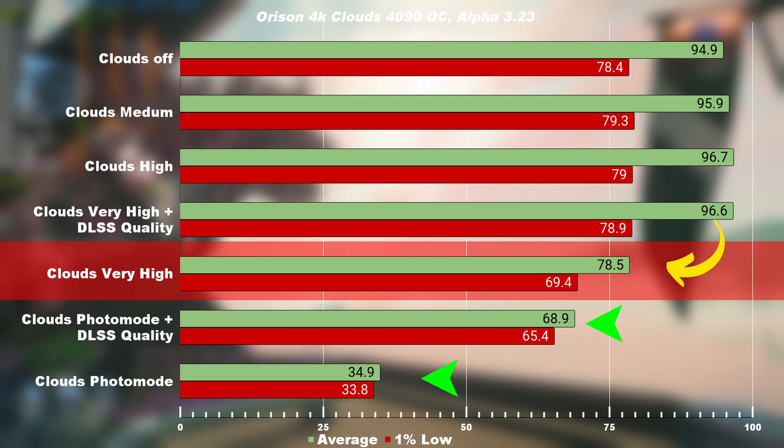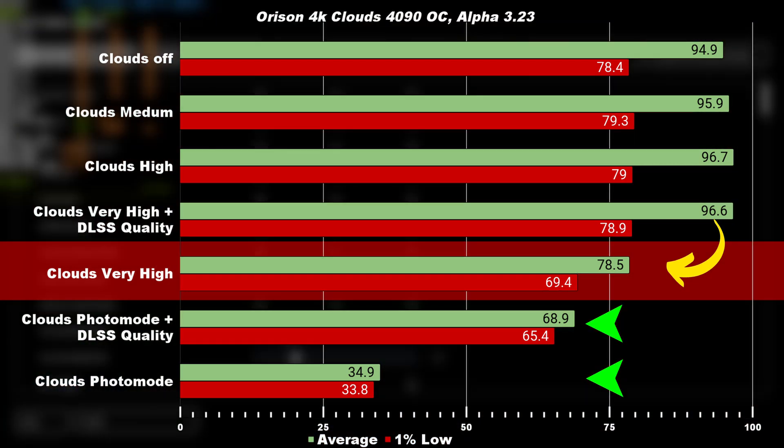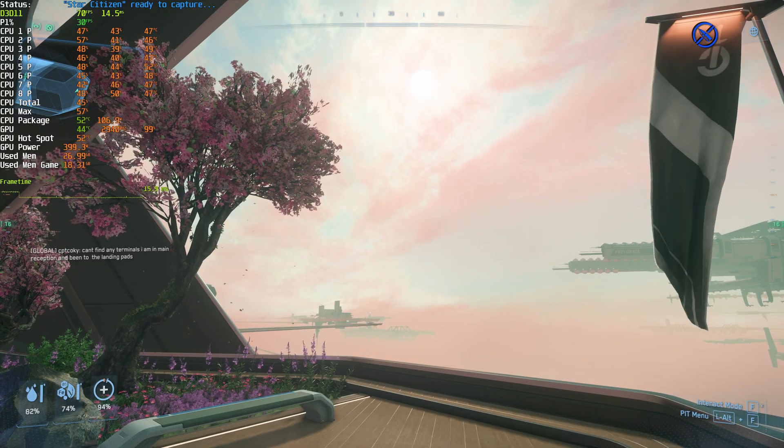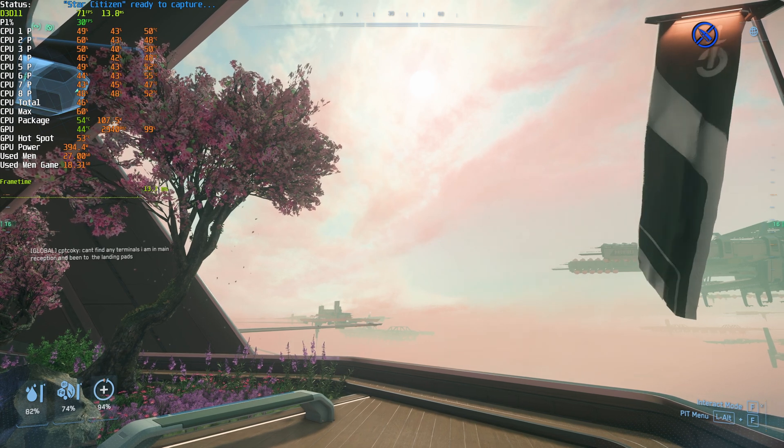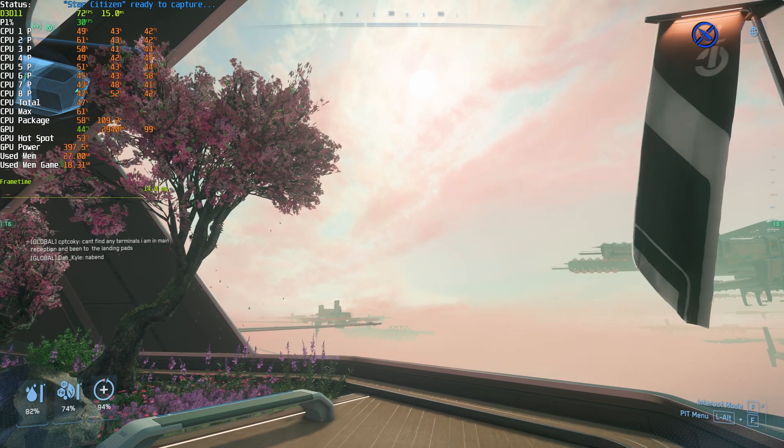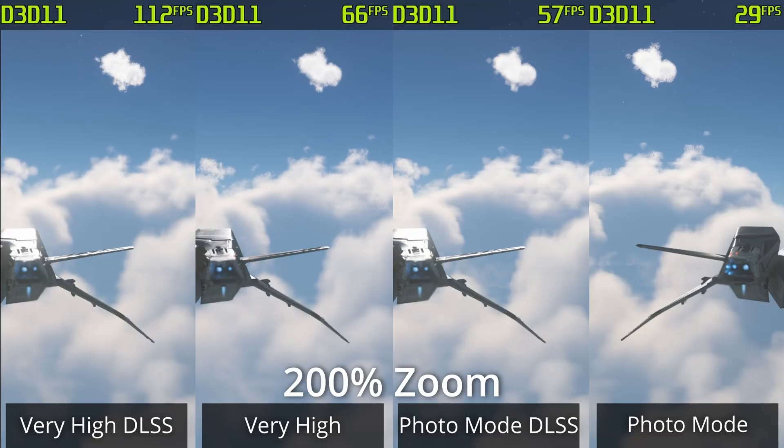Taking a look at photo mode, we're essentially doubling the FPS with DLSS quality. How does DLSS impact the actual visuals? I did record at the rooftop, but due to the saturation of colors it's very hard to see the performance differences with the different settings. So let's take a look at the visual impact of the different cloud settings in Microtech. Using photo mode as reference, we can see that photo mode with DLSS actually has a more stable image — it looks better and it performs better. So there's no reason not to have DLSS enabled if you're running Star Citizen and want to max out the settings. With the 4090, you can actually run it pretty well with just about 60 FPS when DLSS is enabled.